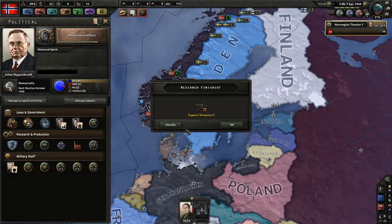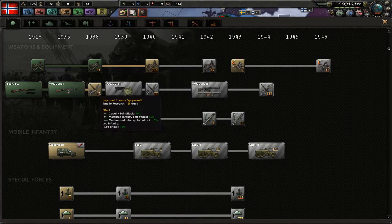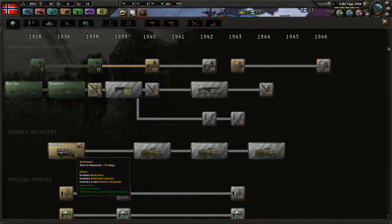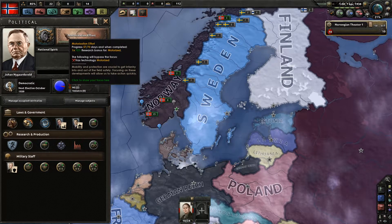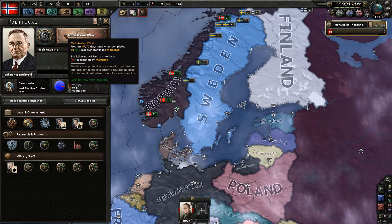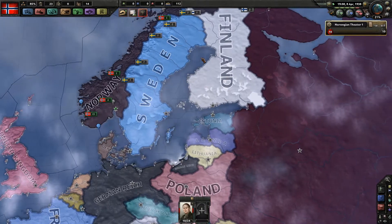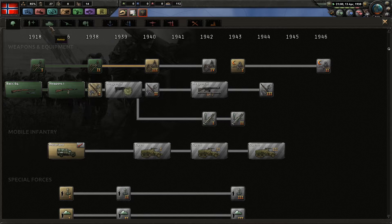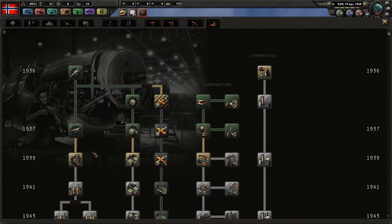The motorization effort hasn't been done yet, which is unfortunate because I wanted to research the tank division right away. I can research the motorized division right away, but it's still 153 days. If I wait another 13 days I can research it with a 75% bonus. I'm just gonna let this research spot be idle until that is done because I don't have any other research which can be done in 13 days.